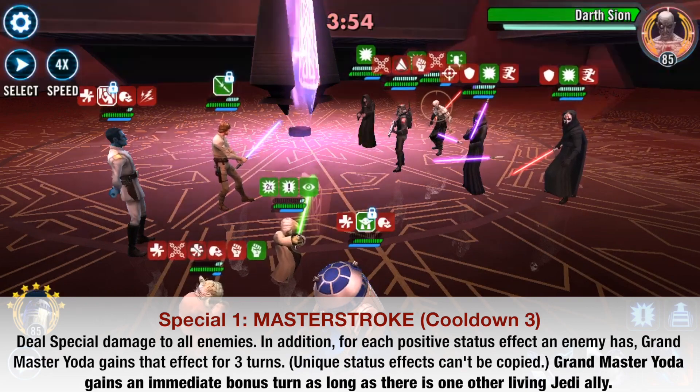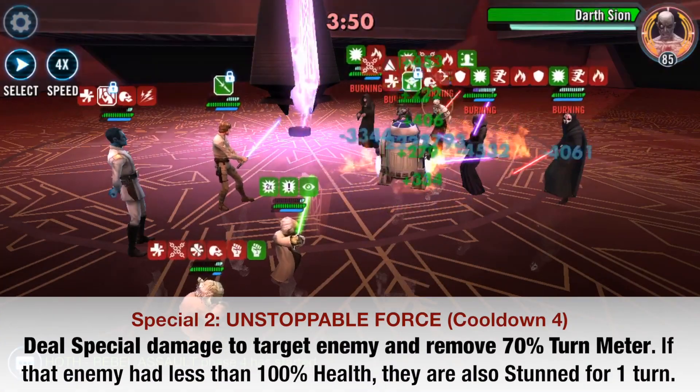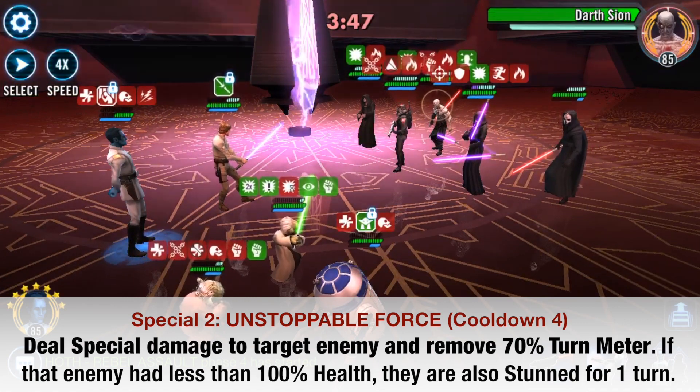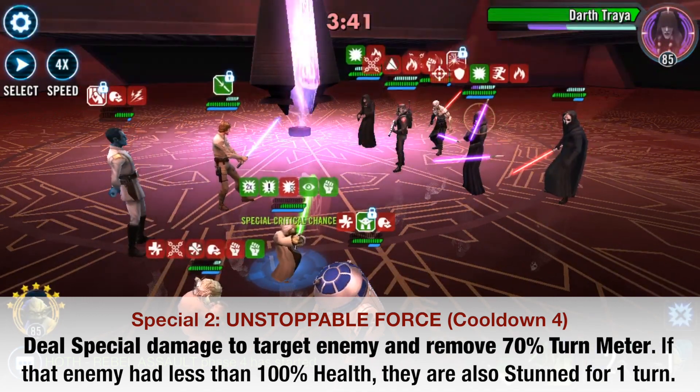Let's take a look at the second special, Unstoppable Force. The change to this ability is that it is now more consistent — before it was a 70% chance to remove 70% turn meter, and now it is a 100% chance to remove 70% turn meter, so you will be removing turn meter if you pass the potency/tenacity check.